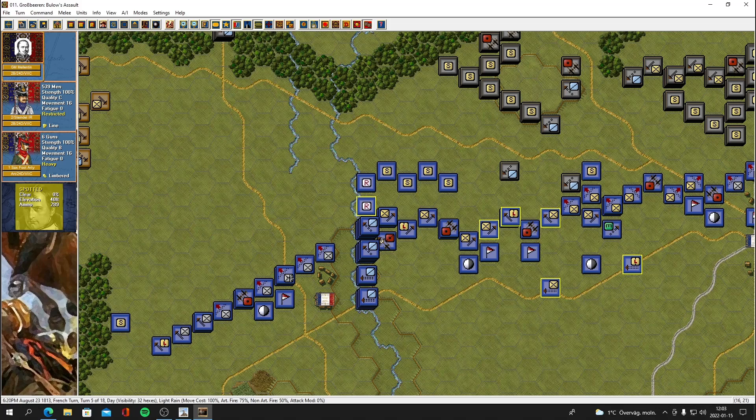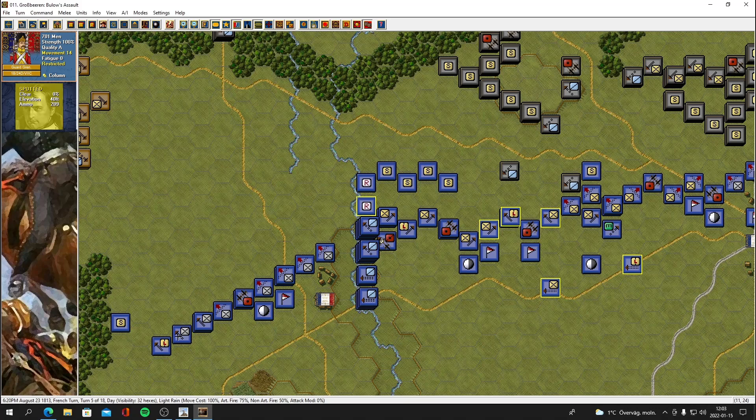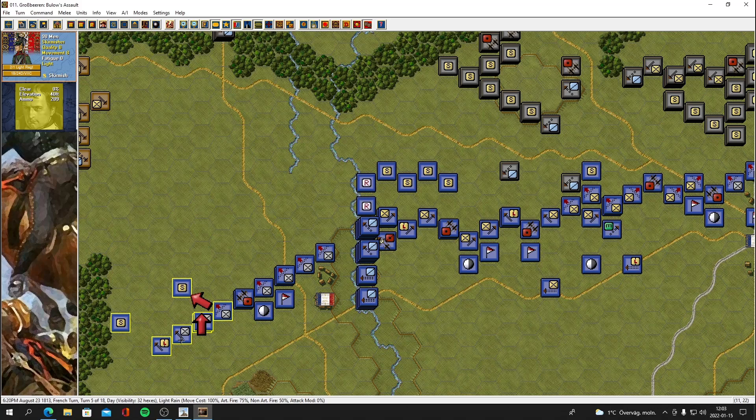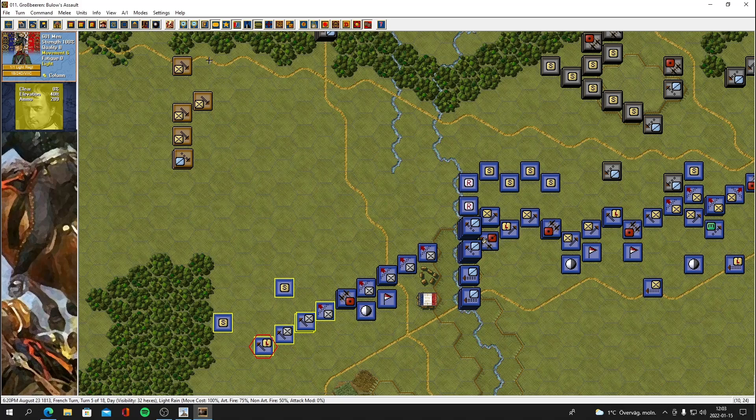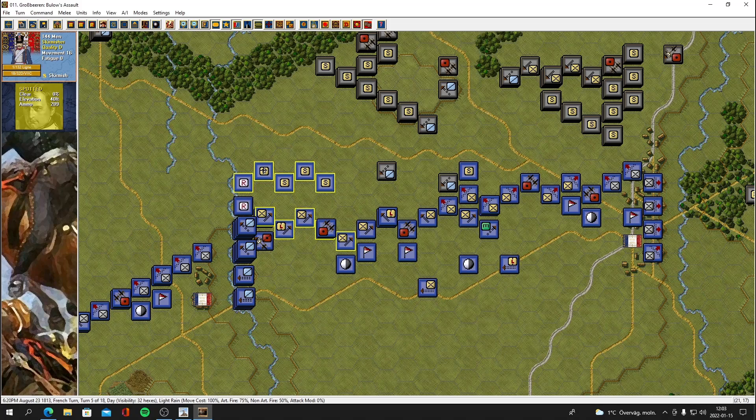They're all restricted — they cannot deploy skirmishers. They can deploy skirmishers here though. Maybe get some more skirmishers deployed. Let's get them moving towards the enemy and they could also deploy skirmishers. I'm not sure what to do with these skirmish units — I don't want to engage. Why would I engage his skirmishers with my skirmishers? I don't see the point of that.